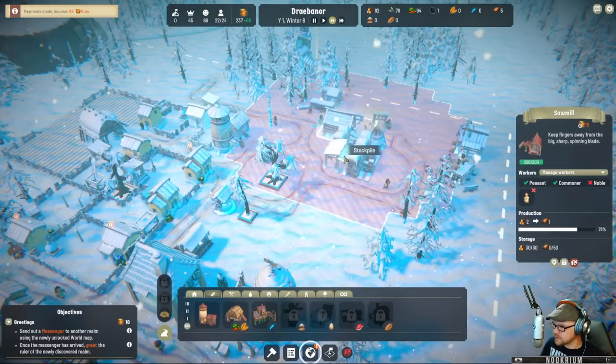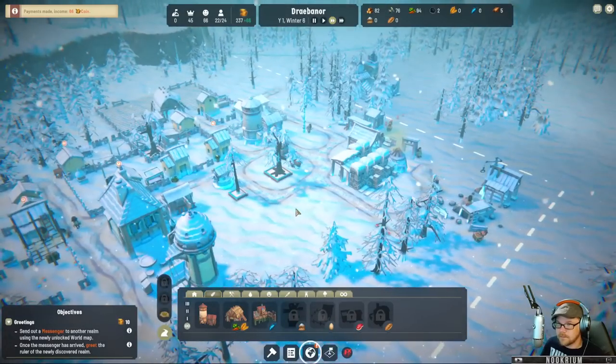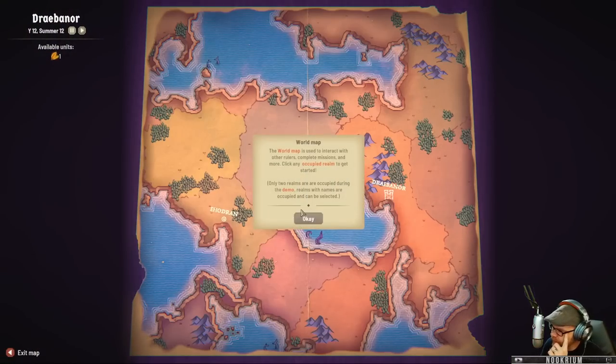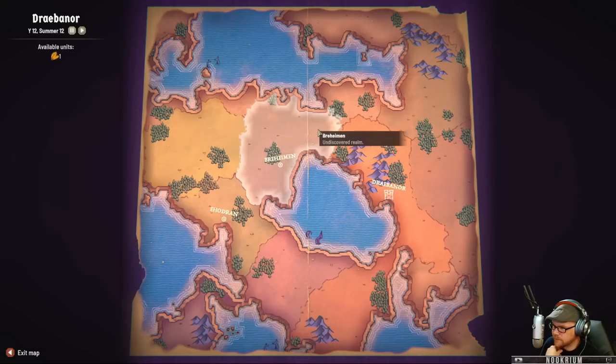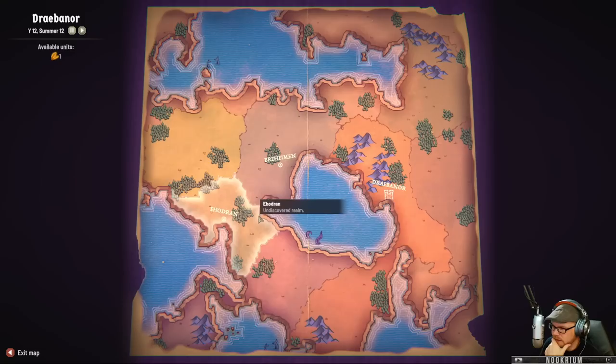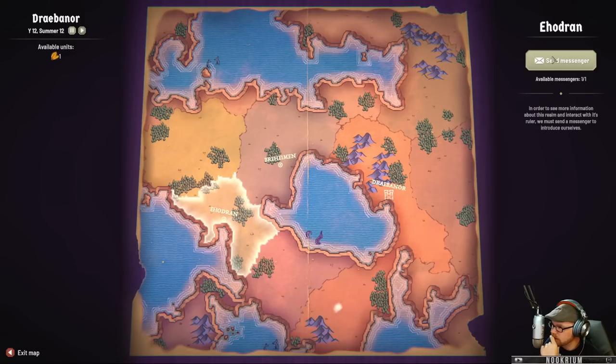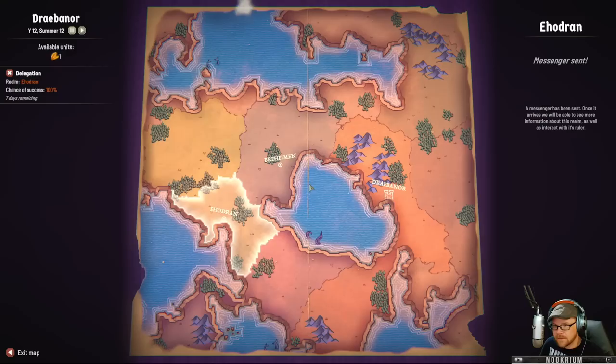This guy is very smelly over here. World map is used to interact with other rulers, complete missions, and more — click any realm and get started. Two realms are occupied during the demo. I can go to Brhymen or Eodronz. Let's go to Eodronz. Send a messenger.